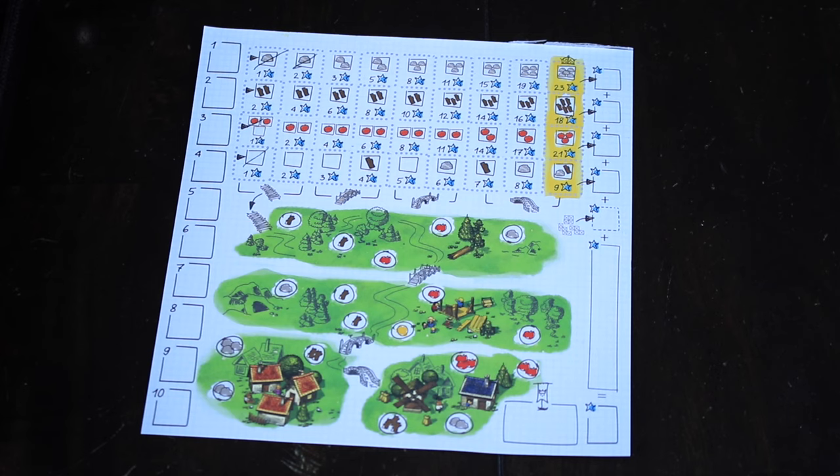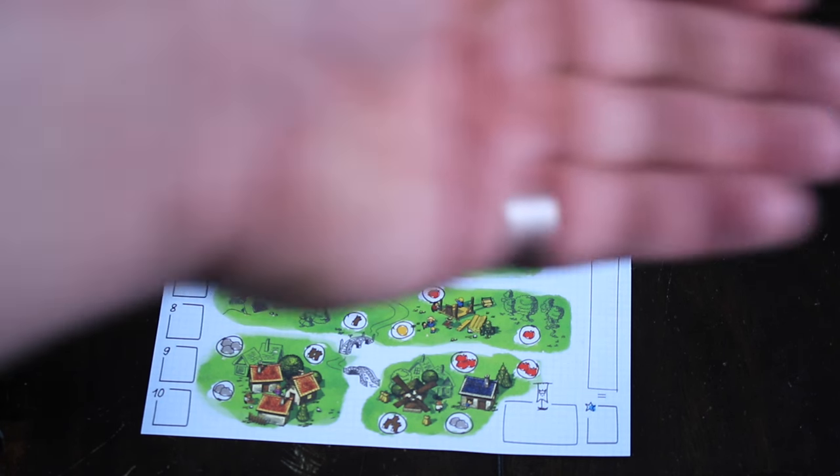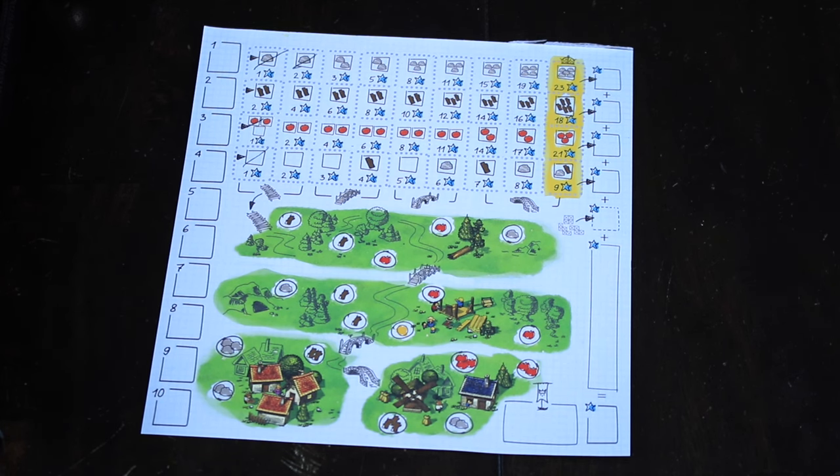Our gold coin counts as a wild, so instead of filling in a blank spot, we could have filled in another apple or another stone. Now the top three rows are all about resources — gathering those resources to fill out those rows. The more stone, the more wood, the more food you get, and the more actions you spend on those, the more points you're going to get on the bottom row.